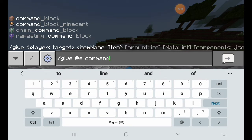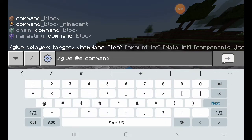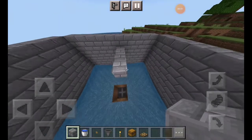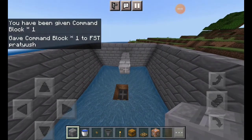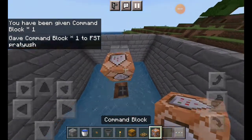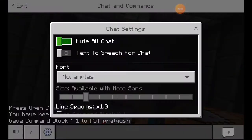So that you can see, you can put the command — then underscore block. Then you can use the command block and place one block, putting a command block here.